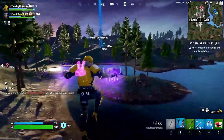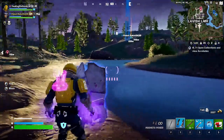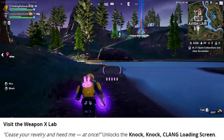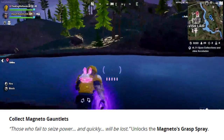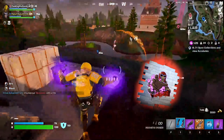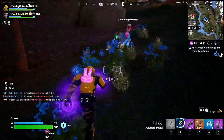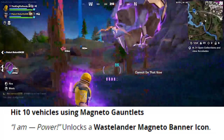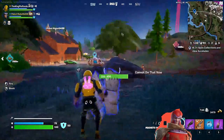Now let's talk about the quests on page one. First, visit the X Lab — unlocks the Knock Knock Clang loading screen. Second, collect the Magneto gauntlets — unlocks Magneto's Grasp spray. Third, travel 300 units in the air with the Magneto gauntlets equipped — unlocks the Magnetized Scrap pickaxe. And lastly, hit 10 vehicles using the Magneto gauntlets — unlocks the Wasteland Magneto banner icon, which then unlocks the first page of the Wasteland Magneto outfit.